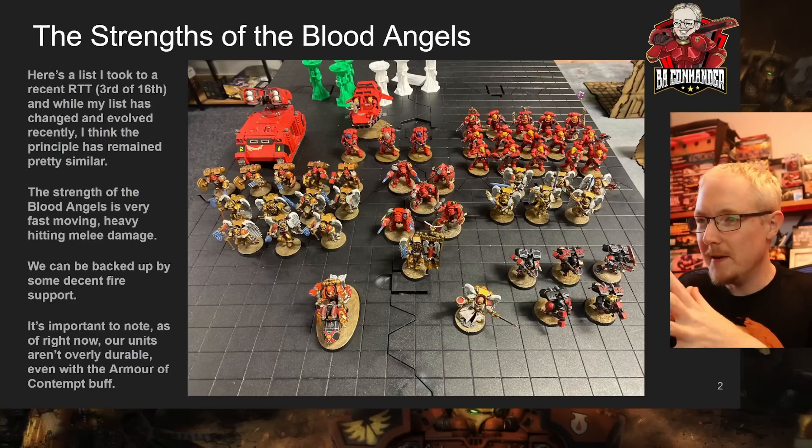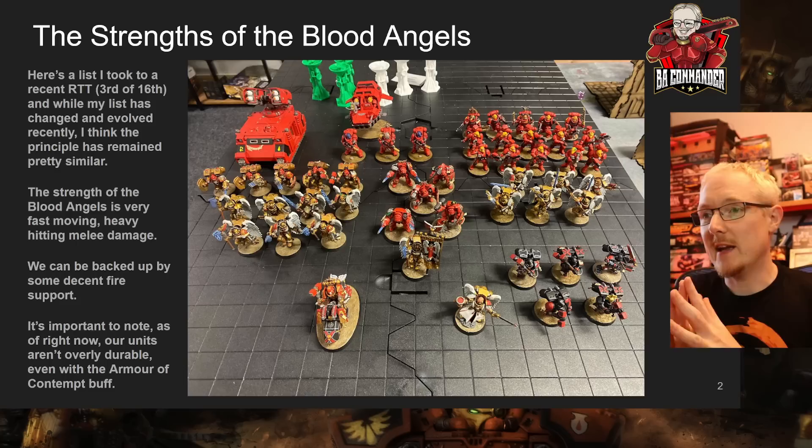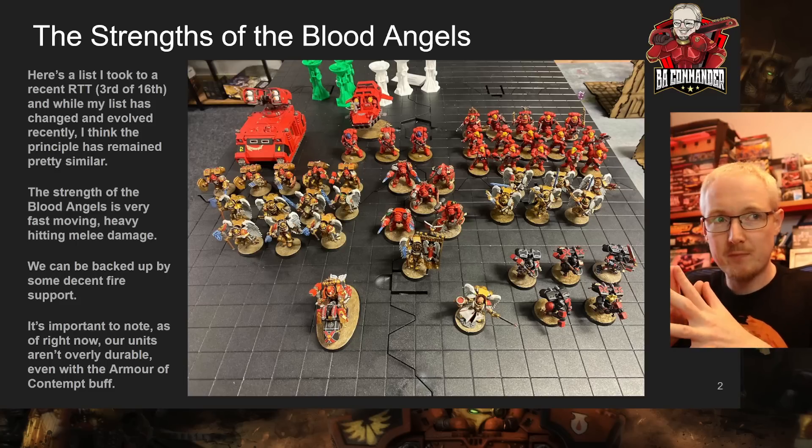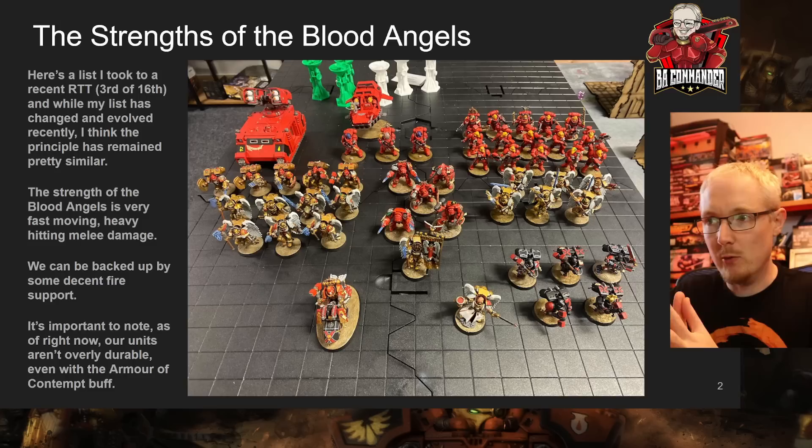The strength of a Blood Angels list — if you're not familiar — is that we're very fast moving and very heavy hitting in melee. This has changed such that Sanguinary Guard swords and arguably power swords on Death Company are probably our hardest hitting in terms of raw AP now.